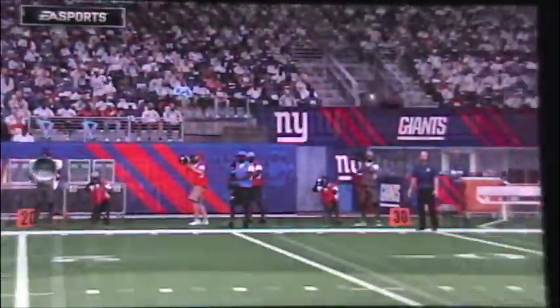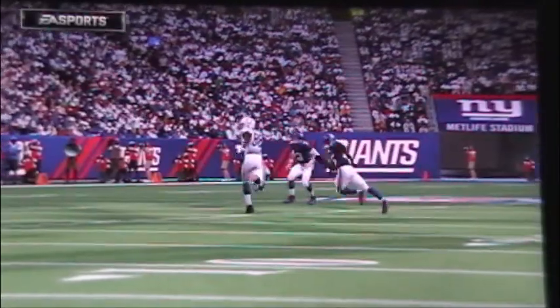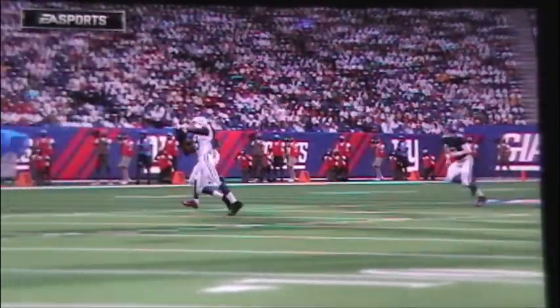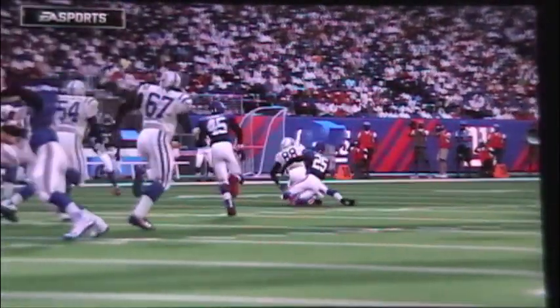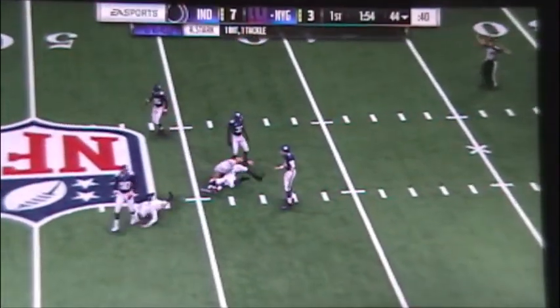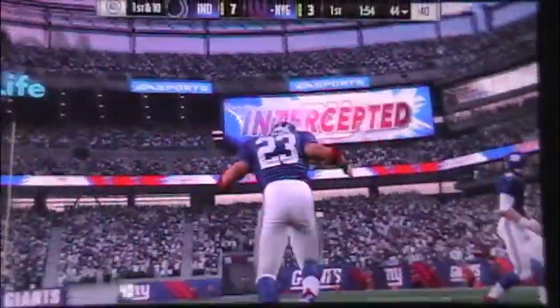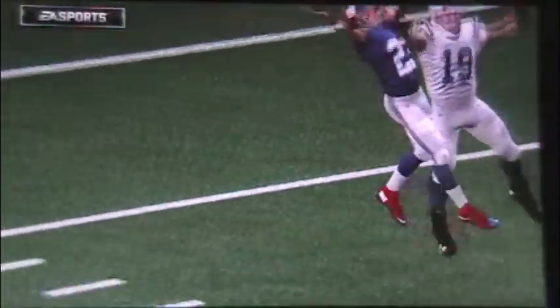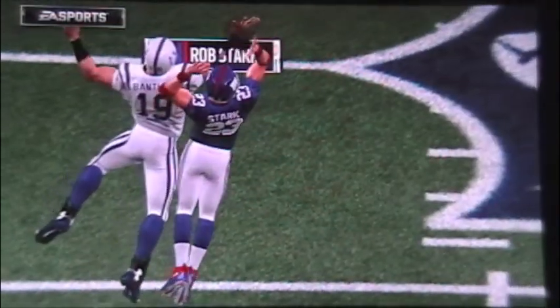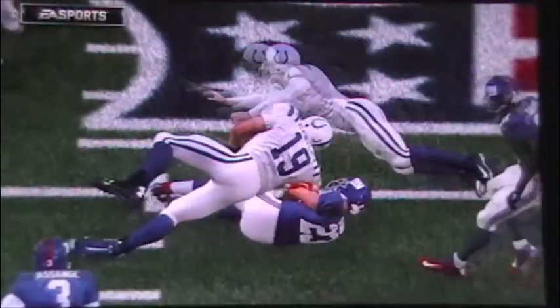And he goes for the backfield. The ball is intercepted — picked off. His guys will take over, and they're going against the young QB. When you play younger quarterbacks, what's it like? He says it's like being on the ground. It's 7-3 on the score.